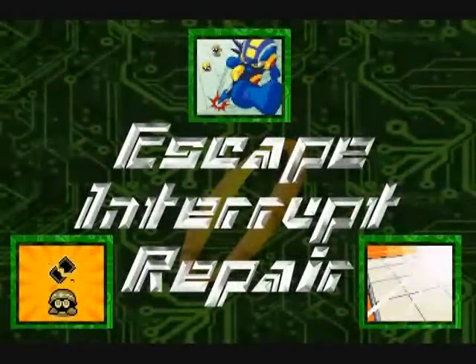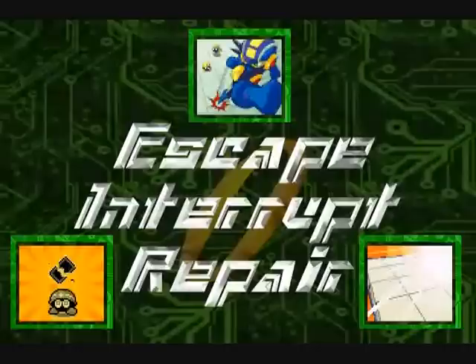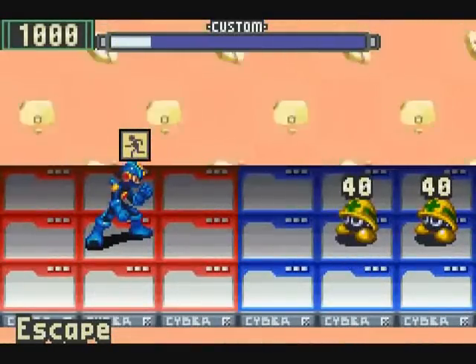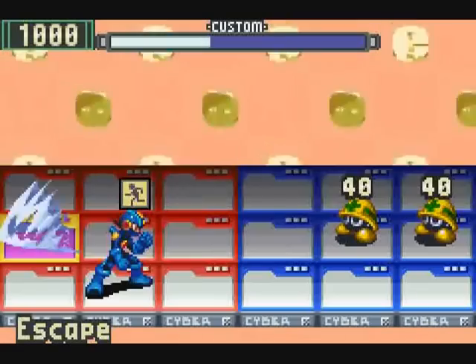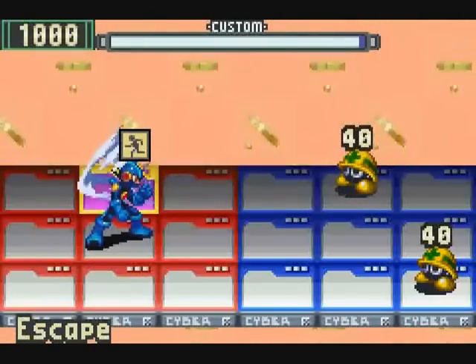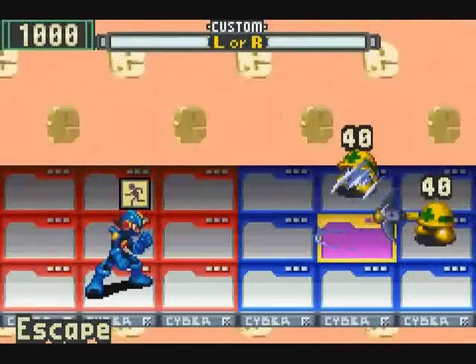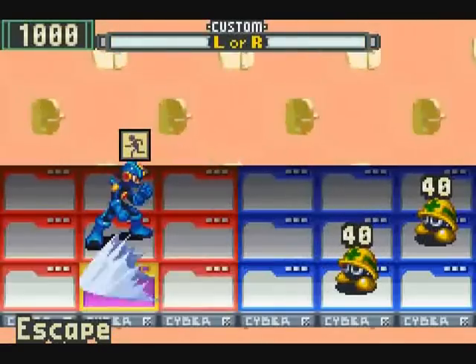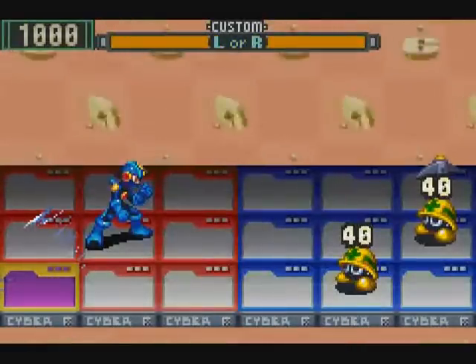So next up we have three — count 'em, three chips that don't belong with anything else. They're right next to each other in the library, but have nothing to do with each other. So let's discuss Escape, Interrupt, and Repair. Escape is pretty much what it says in the name — it lets you run from battle. It can't be used against plot element bosses, nor can it be used against friendly battles, such as those against Woodman or Sharkman. I'd assume it also can't be used in player versus player. Using it basically just ends the battle.